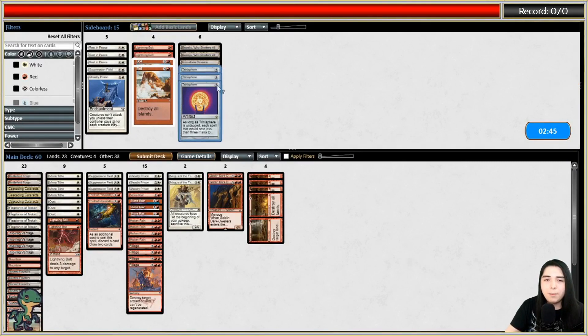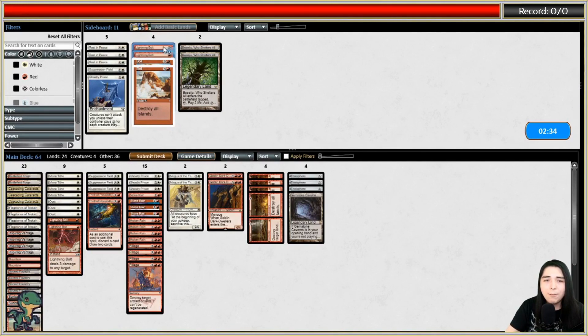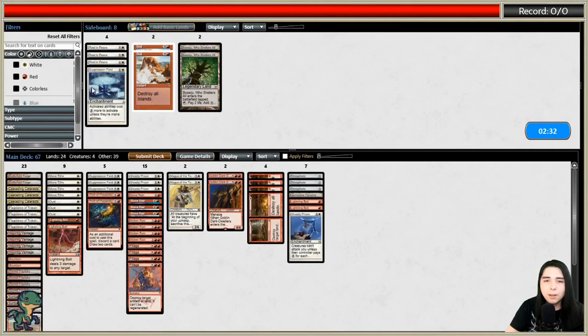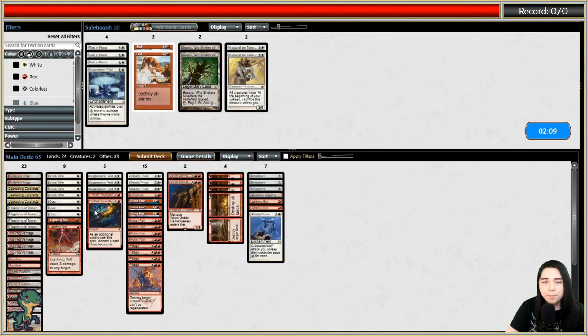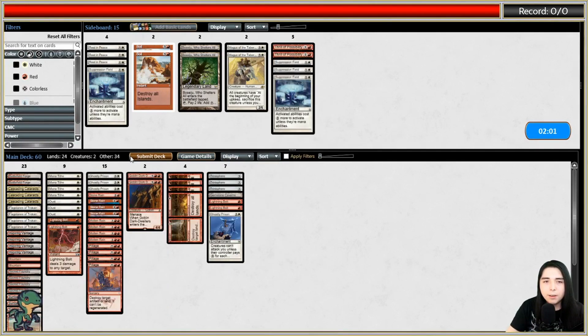Trinisphere seems good here. Since we're on the draw, let's bring in Gemstone Caverns. Boil hits Breeding Pools but I don't care too much about that. I definitely want Lightning Bolt and Ghostly Prison. I don't care so much about Uro when I'm going to disrupt their mana - they need double blue, double green, and I'm never letting them have that. Thrill of Possibility is filler. Let's do it.